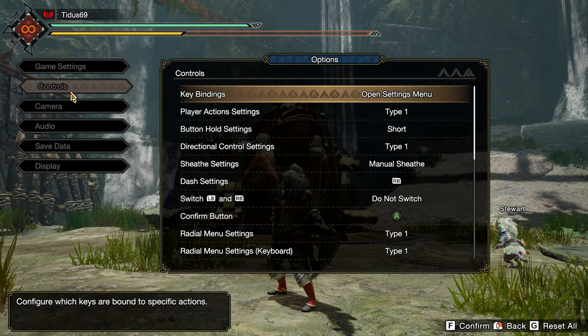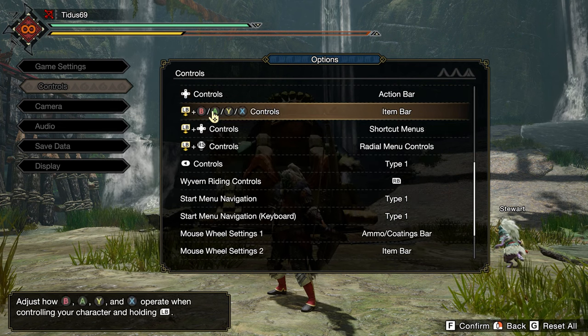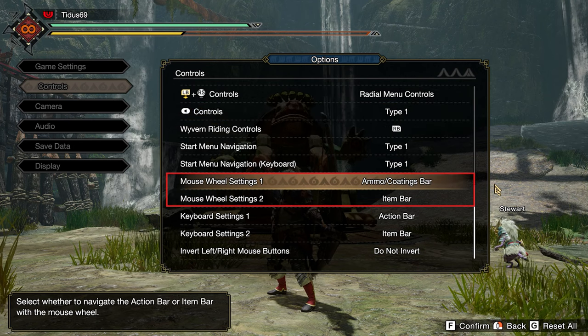The first thing you want to do is go into the control section and all the way down, go to mouse wheel setting 1 and put ammo slash coatings bar.